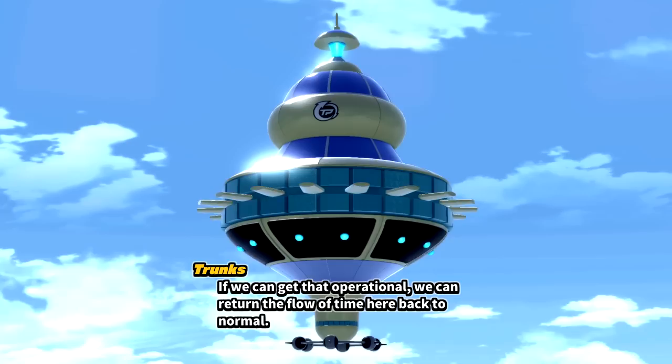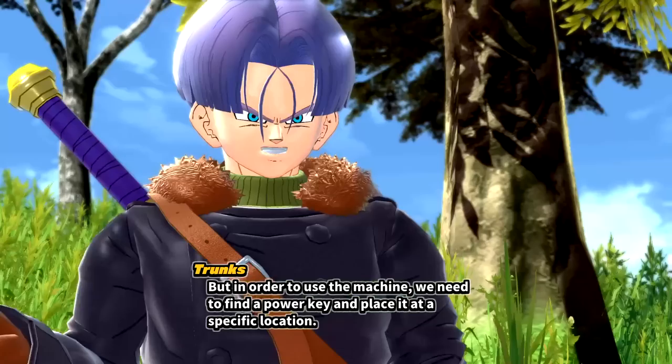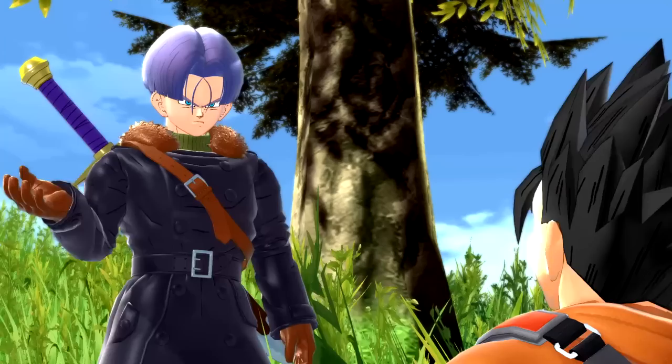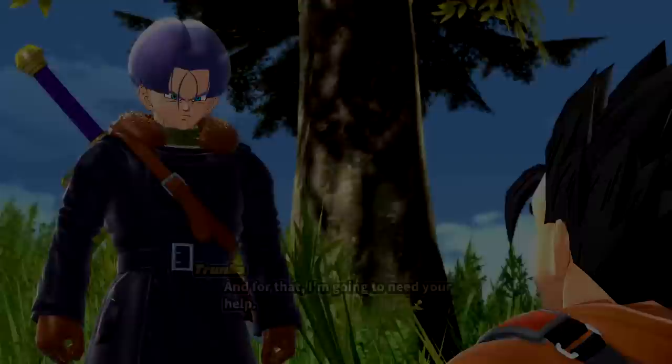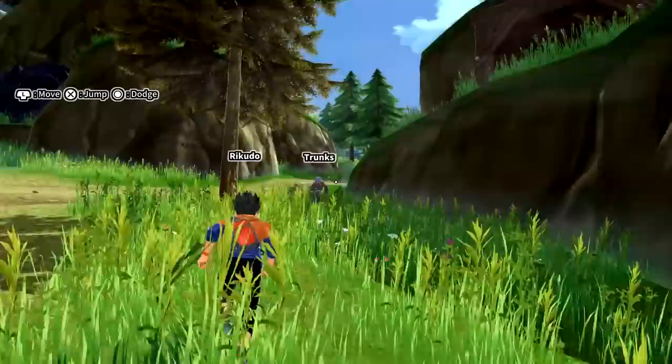There's a super time machine sent over from Time Patrol headquarters. Conton City is operational — we can return the flow of time back to normal, and it'll help us get out of this place. But in order to use the machine, we need to find a power key and place it at a specific location, and for that Trunks needs my help. Trunks is a nice guy — he takes all the help he can get!